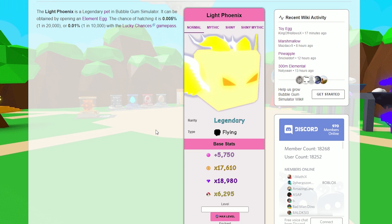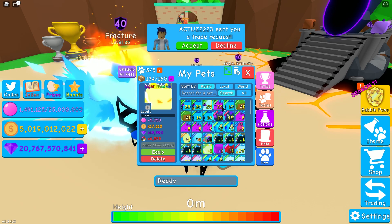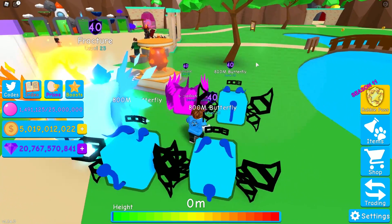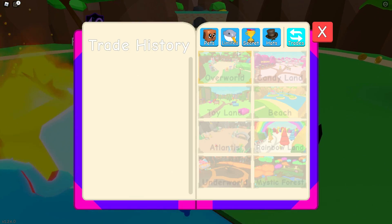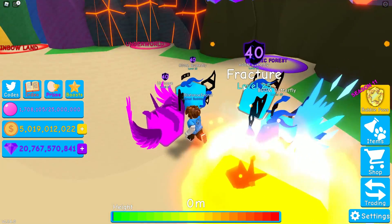I want to know how strong my light phoenix is gonna be. Before wasting any resources on this pet, I'm just gonna check what it is at level 40 - 18,000, 57,000, 61,000, and 20,000 in every world. Does that make it stronger? It makes it stronger than my fracture - that's pretty important. I'm gonna go and get a max potion for that because it's a nice boost. Here's my trade history - completely empty.